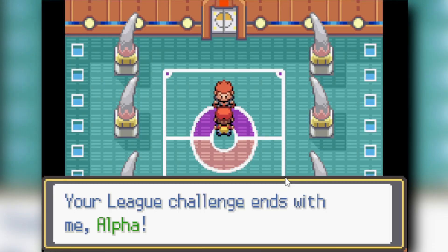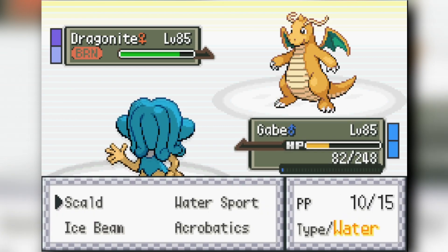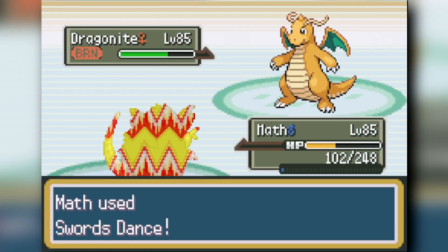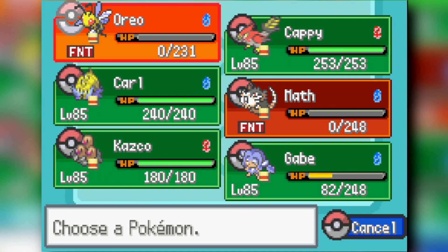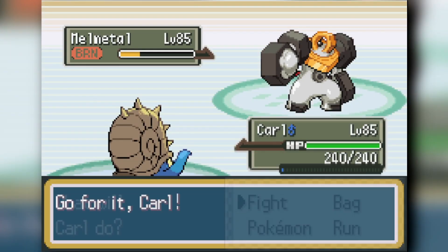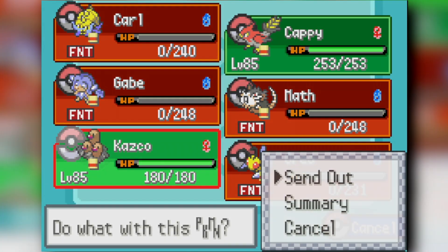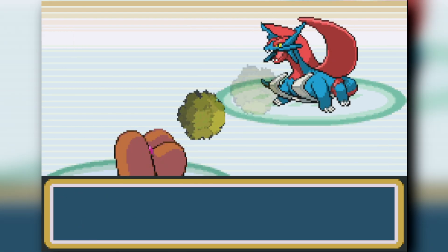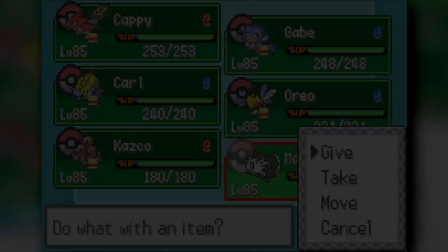Lance is the fourth Elite Four member. Simipour's two Scalds KO Aerodactyl. Radicate gets a lucky Burn on Dragonite, survives an Outrage, Swords Dances, and Sucker Punches it out. Beedrill's Fell Stinger kills Dracovish. Simipour gets a Scald burn on Melmetal. Omastar Shell Smashes and survives a hit, Ice Beaming the Salamence but getting roared out by Dialga's Roar of Time. Dugtrio Earthquakes both Dialga and Melmetal. Talonflame finishes off the Salamence with Wing Beat — Lance is beaten.